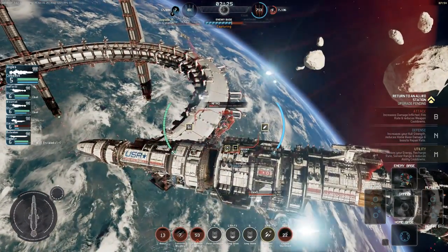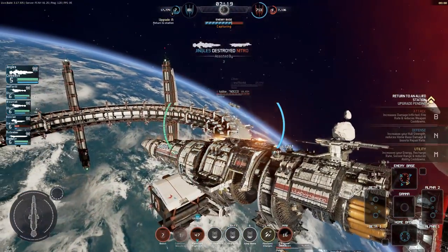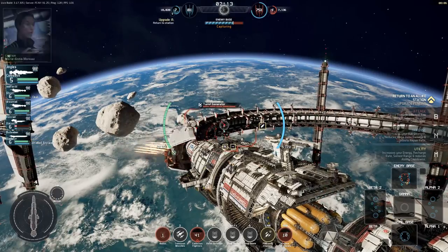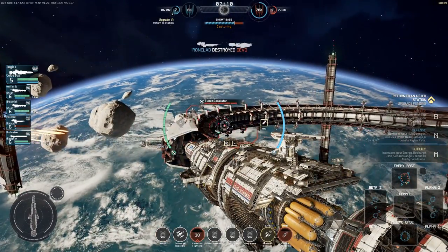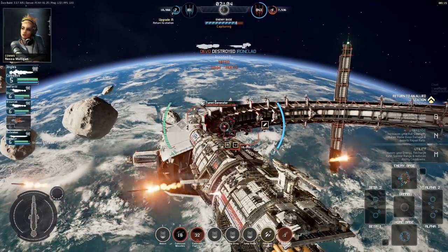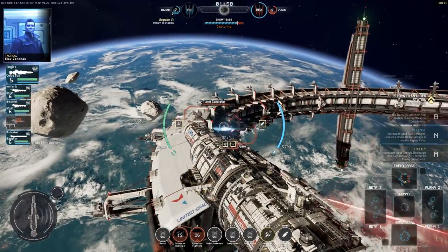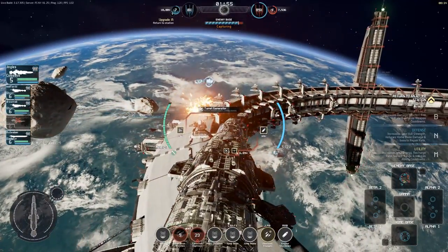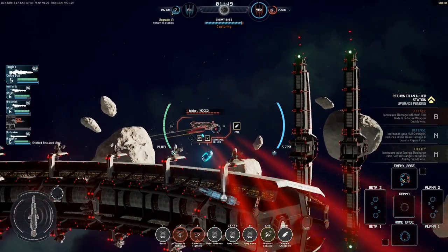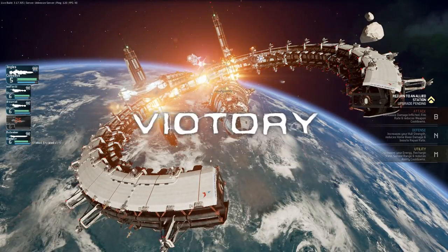The enemy team really just weren't working together the way our team was — it was like a whole bunch of one-on-one fights for them, as we were just taking ships down one after the other. We need to take these turret generators down — we're nearly there, we've almost taken the base. Get the missiles away. That's one down. Too little, too late. Game over. We have won.